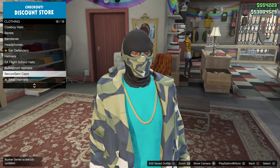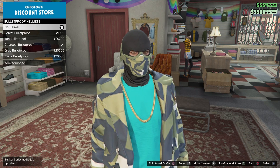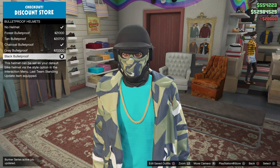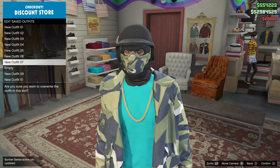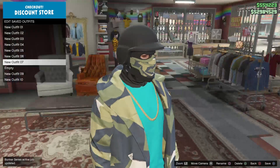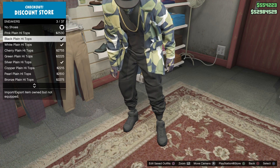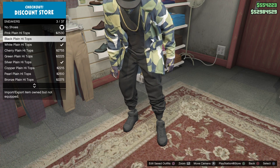Go ahead and save as you go. You may notice the crew t-shirt changes color — just ignore that. Put on the all-black high tops with this outfit.